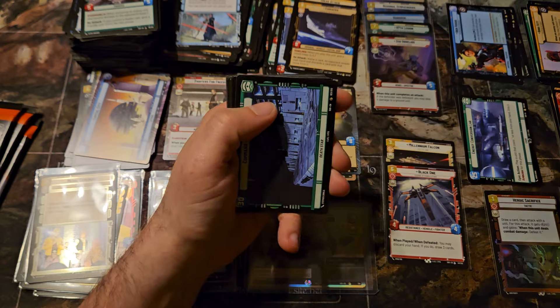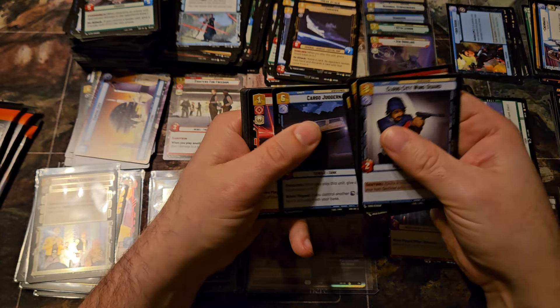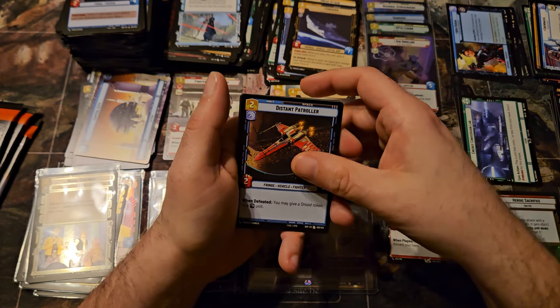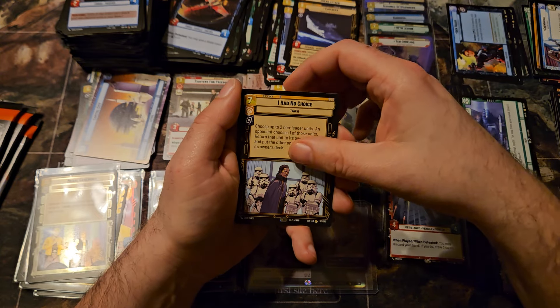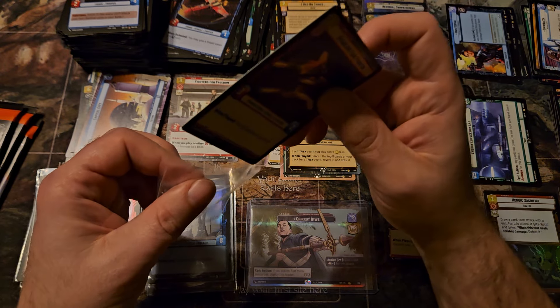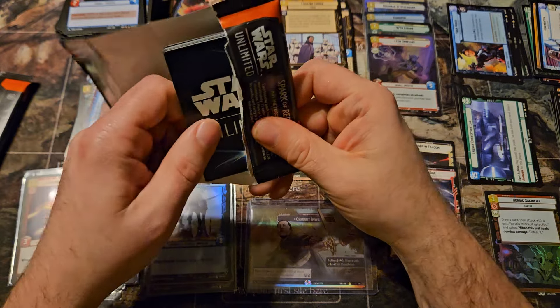We've got four packs left. Distant Patroller, Bossk Heavy, Hardpoint Heavy Blaster, I Had No Choice, and the Disabling Fang Fighter.